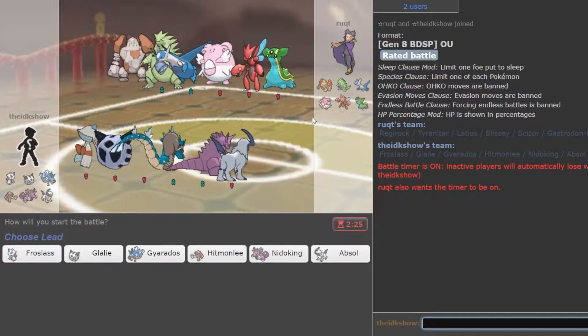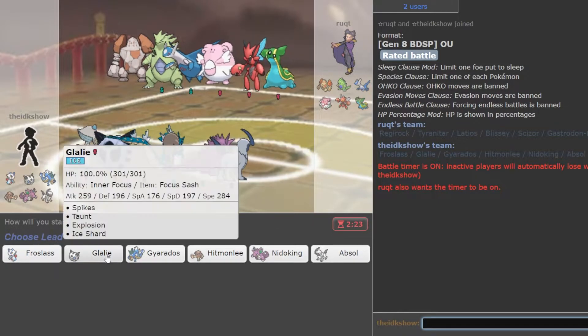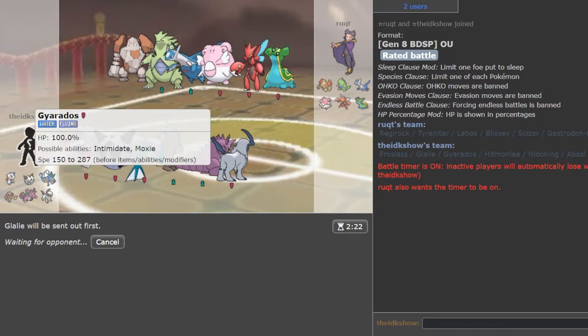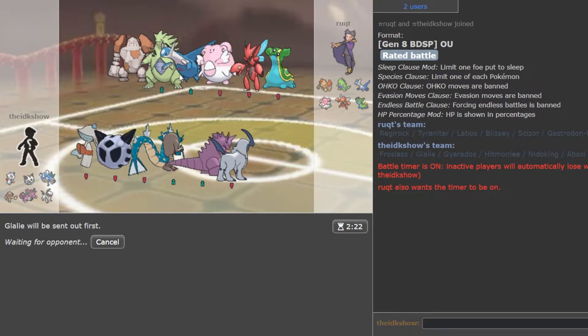This guy's got a Regirock, which is pretty sick. I think I'm just going to lead with Glalie and not even think about it. We can spike up and Taunt to prevent the Defog, Taunt to prevent Stealth Rocks. It's nice if we can avoid the Stealth Rocks getting up. Let's see what he decides to lead with.